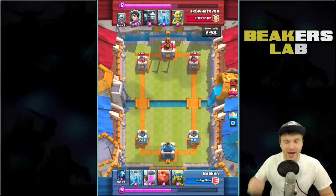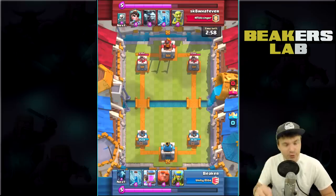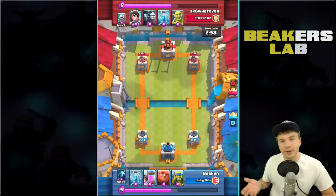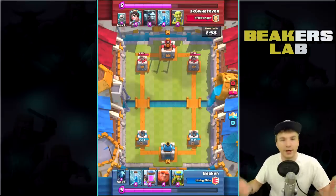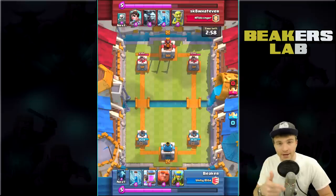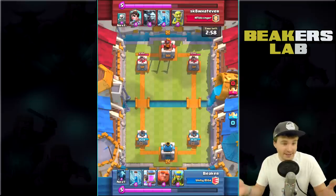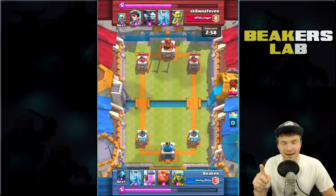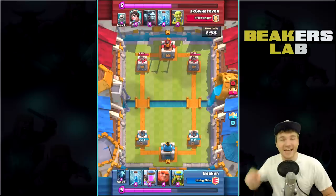Hey what's up guys, welcome back to Beaker's Lab, my name is Beaker. Today we're going to do some really sneaky Balloonian attacks in Clash Royale. You guys know Balloonian from Clash of Clans — it's balloons and minions — and it was always a really popular attack because it's simple and effective. The same thing can be said for Clash Royale. We're going to step it up and make it even more trolly by saving the balloon until the final minute of the match.